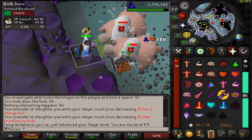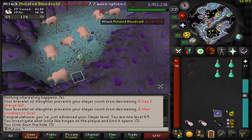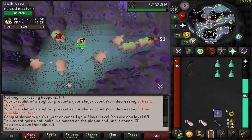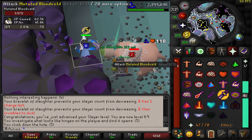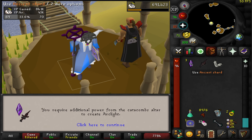There is level 69 Slayer! I am a bit worried about the GP situation because we spent half our cash stack, and we've used over 1,000 chaos runes from this task alone, and we're only halfway done. GP is going to be an issue — we're going to have to figure out how to get more. Hey, there is an Ancient Shard — this is only the second one that I have on my account, and I would really like to make an Arclight. Pretty successful task — we got our third Ancient Shard.